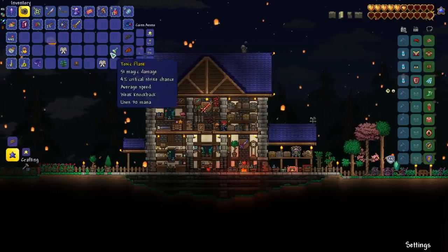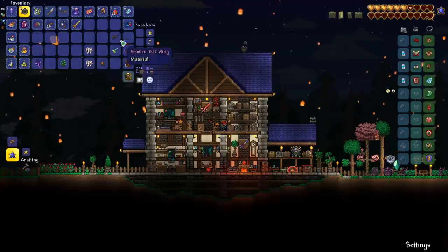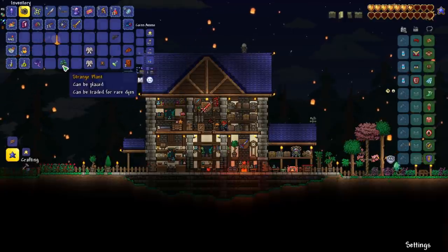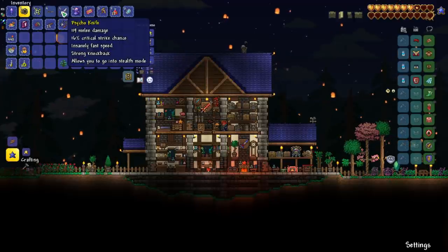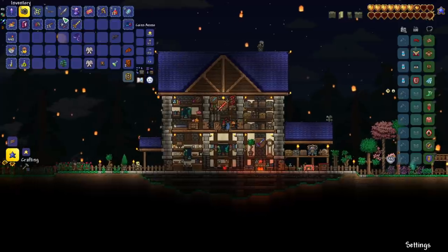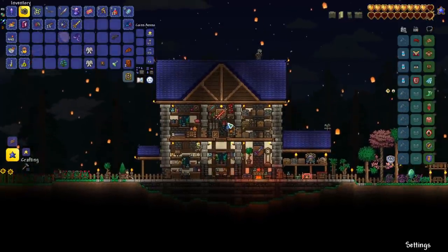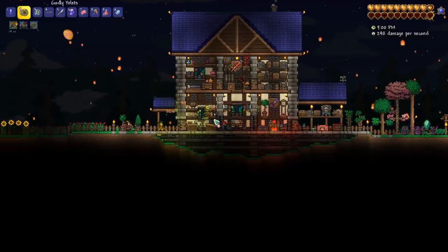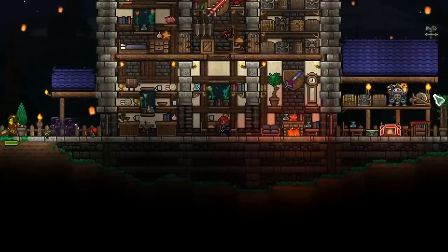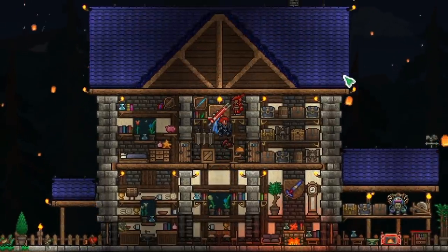From that event we got some vanity items, the bat wings, toxic flask, a moonstone, the chainsaw, and a psycho knife. So we got some stuff, but what I want to do now is go and try to get the crimson knives. I think that will be the biggest improvement for us — if we can get some good self-heal, we can come back and do the solar eclipse a lot better.